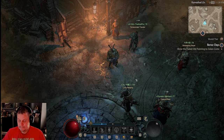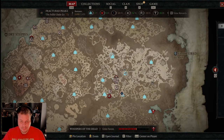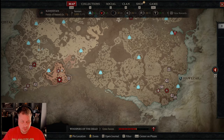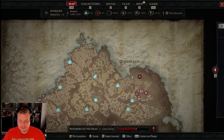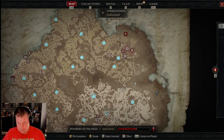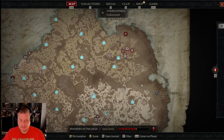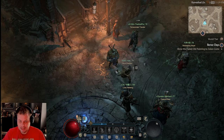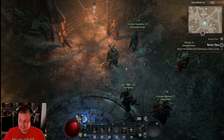Most importantly, have fun. There's lots to do: questing, exploring, renown, dungeons. You can't do Tree of Whispers yet, but enjoy what's available. If what you're doing isn't fun, stop and do something else. If the class you're playing isn't fun, reroll. Life's too short to force yourself to play a class you don't like.